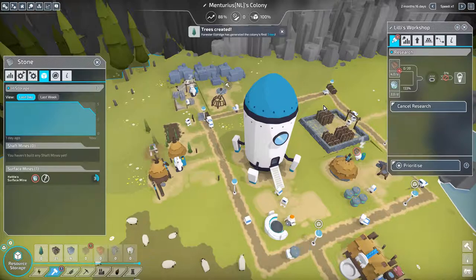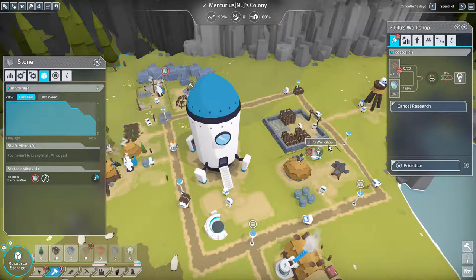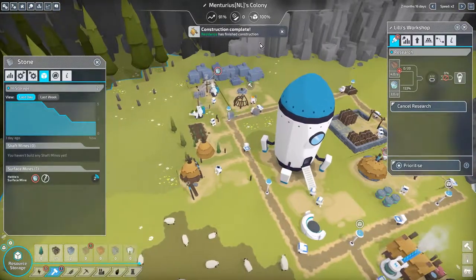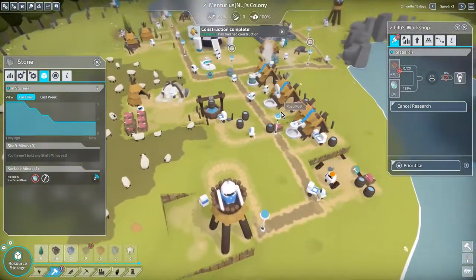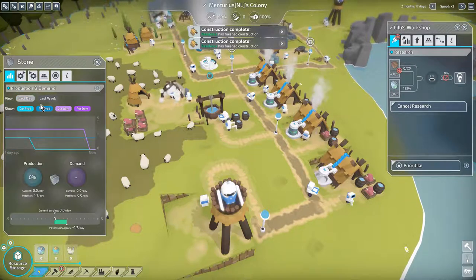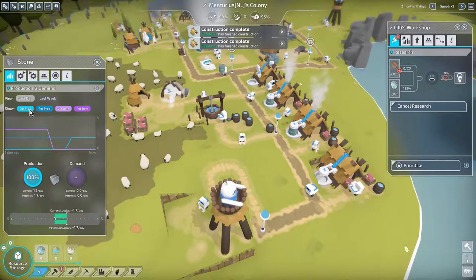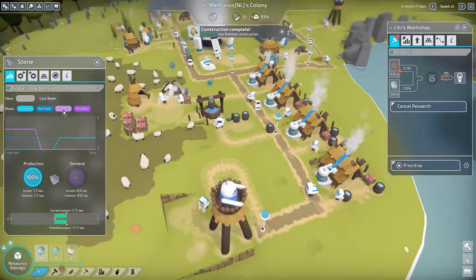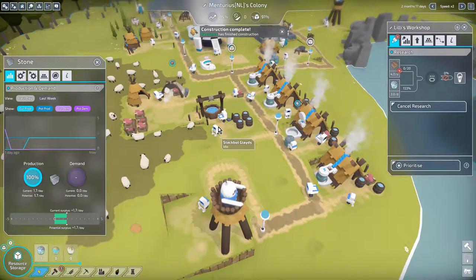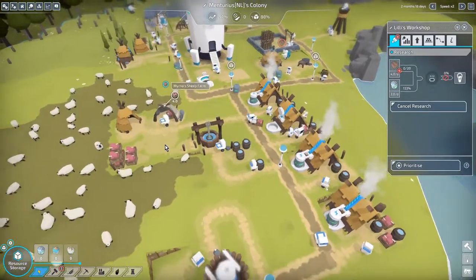I love this game — it's got something unique, something special, something cute. Let's speed things up a little bit. Resident construction complete. The power problems should be fixed, and we can see that by the graphics. Current production is the blue line and current demand is the purple one. So if demand is low, it's good — we're having a surplus. This game's got some great statistics.